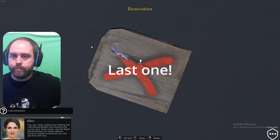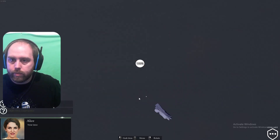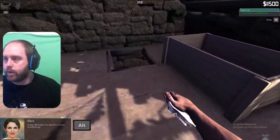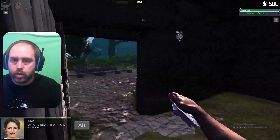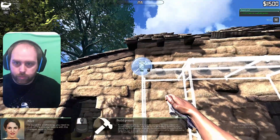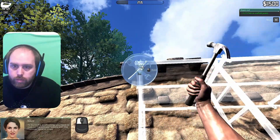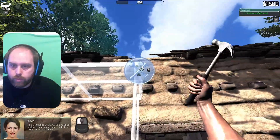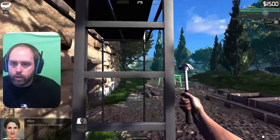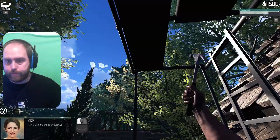Here we go. Yay! Leave the house, time for some scaffolding. Excellent. Click on two scaffolding points. Hovering your mouse at this point will show you the required tool — oh, hammer. Excellent. Apparently you just need three knocks to get some scaffolding up. There we go. And there we go.